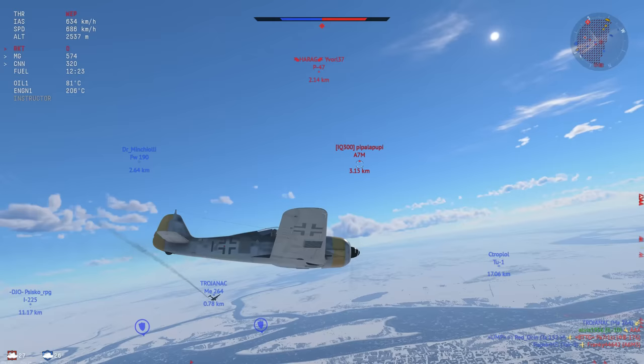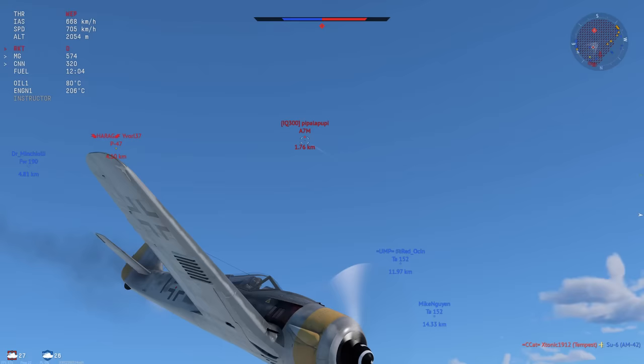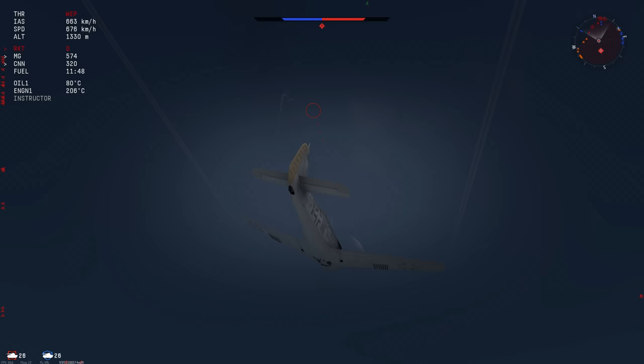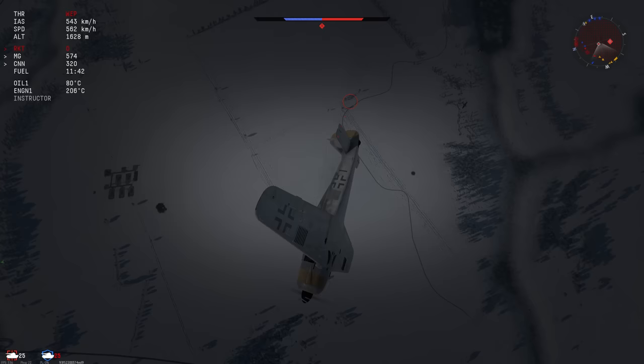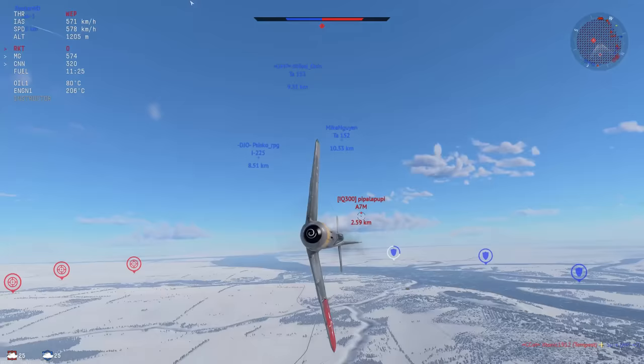I decide to fly somewhere else on the map. An A7M — kind of dangerous, especially when it's above me. The one below me I'm not that afraid of, but I want to invite him towards me so it takes off the pressure of the 190 and the Yak that are both 1v2ing the P47. The A7M comes in going pretty quick. We invite him into a dogfight — he misses a shot, we make him turn a full 180. We do a flat turn, maintain a lot more energy throughout the maneuver, break off and run away. The A7M has now wasted an absolute metric ton of energy and is going to contest absolutely no one.